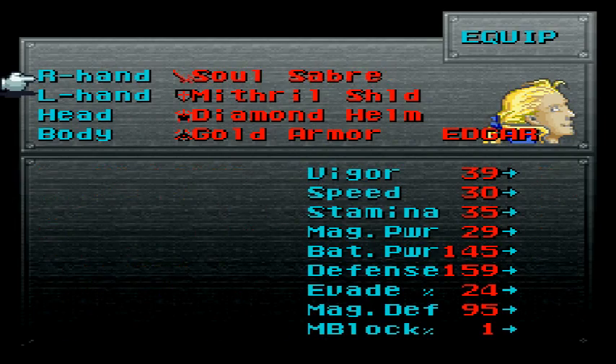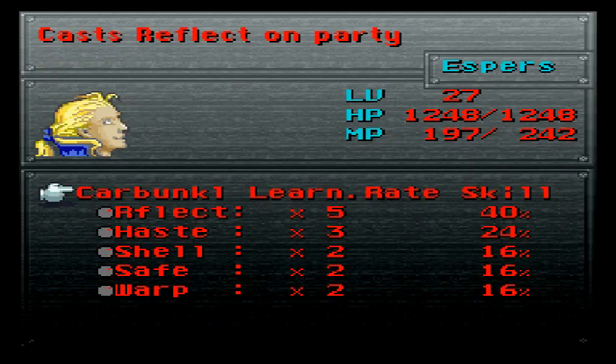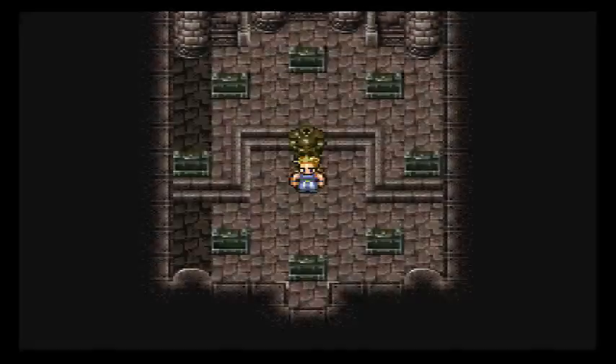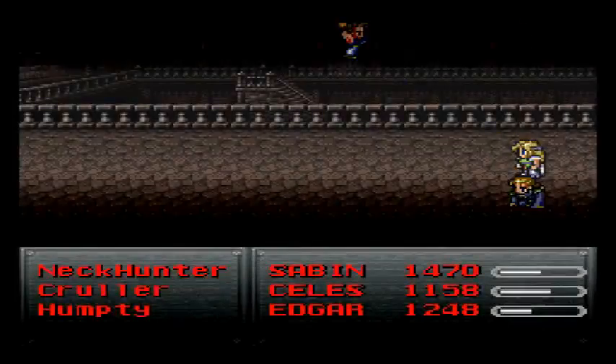No Soul Saber... what else, what else? Oh yes — espers! Could use another person with Life, that would be really helpful. Yep, we can get out now. We'll still get attacked until we're actually out of the dungeon area, as shown.